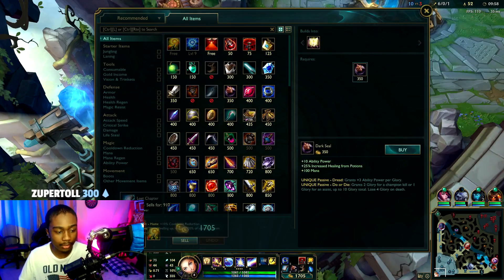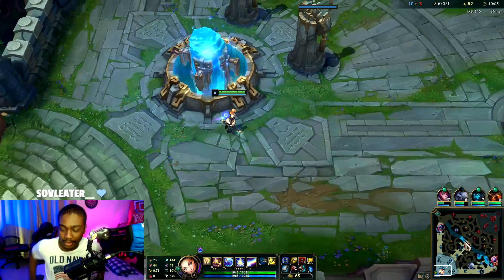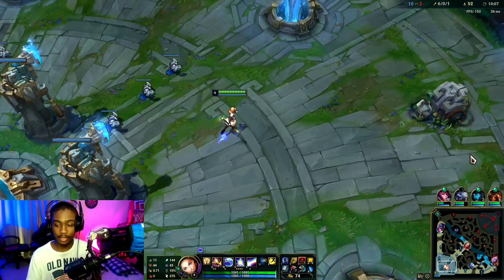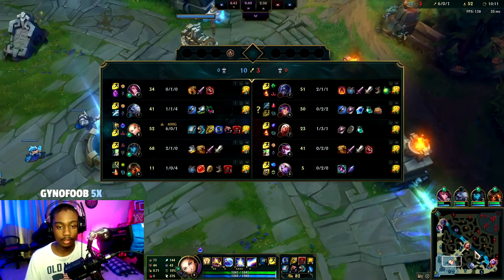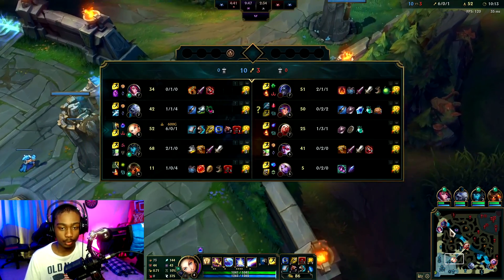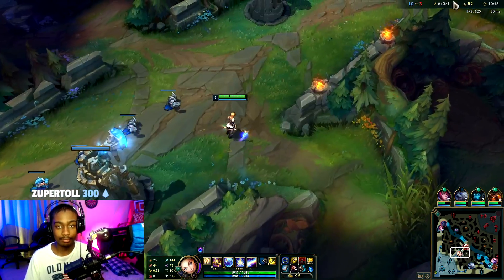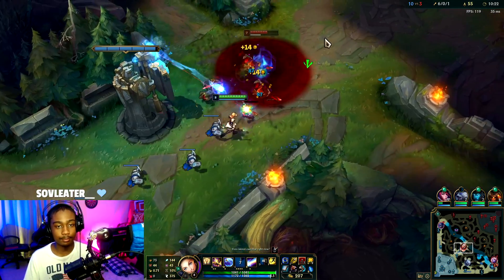We're back — we don't have enough for Luden's so we get a Blasting Wand, magic pen boots, and head back to lane. If we were really losing maybe we'd go Merc Treads for magic resist, but we're stomping this lane — 52 CS to 25 with a level lead. Let's expand on this lead.